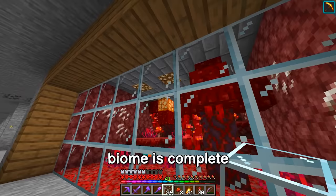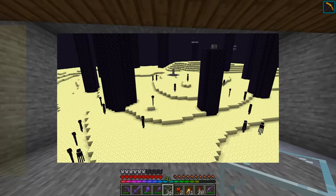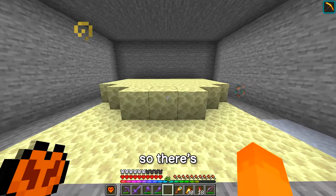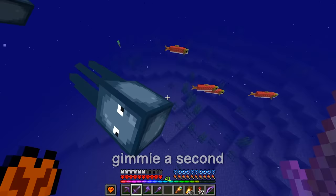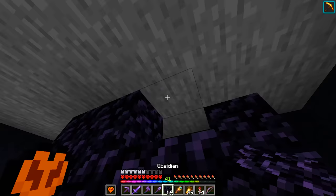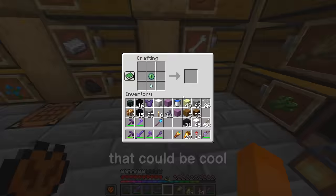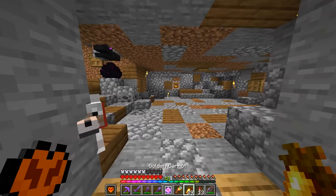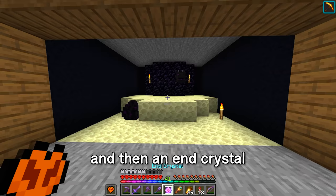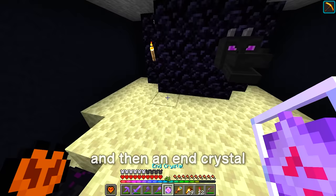We now have three biomes done. And now for even more variety — we are going to do the main end island. This project is going to take days. So there's that base there. It might look a little weird now but just hang on. We need black concrete for the edges. We need some obsidian for a pillar. What if I make an end crystal? That could be cool. I'm also going to take this dragon head, add the dragon egg there, and then an end crystal. There we go.